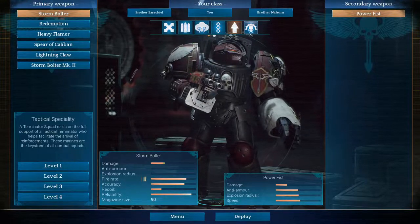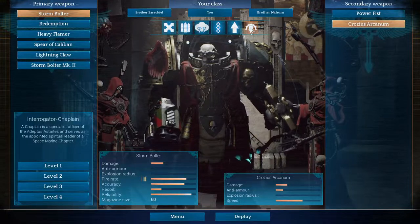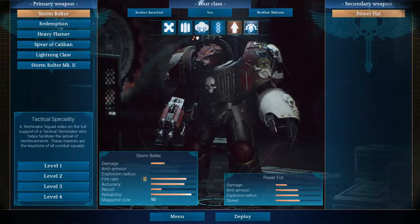I think it's a great class. You can also use the Chaplain, which also allows you to resurrect one of your AIs. So the first two classes that you should focus on as you start out are the Tactical Terminator and the Chaplain.